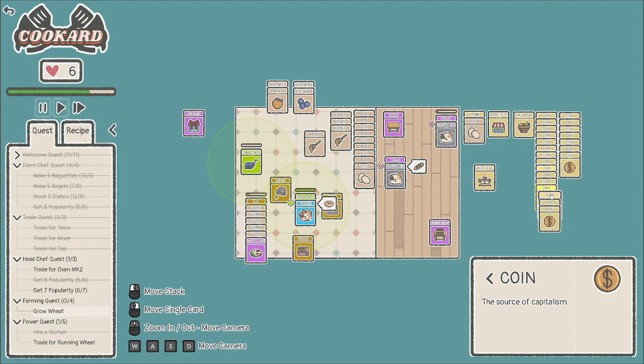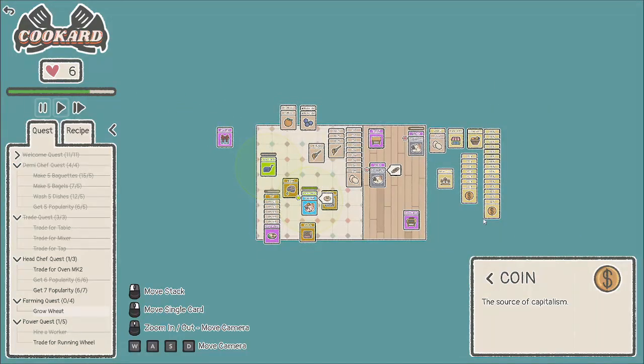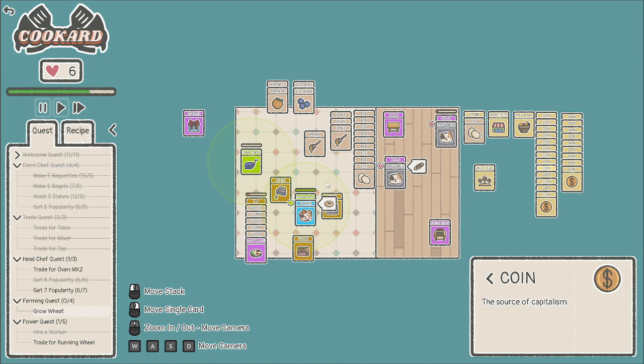Oh, it actually lets you split the pack — let me see if it does it again. Zooming in... I was able to grab like half a stack and left some below — weird bug if that's the case, but interesting. All right, well this was busy gamer dad showing you more of Cookard. This game is free, I'll have a link for it should you want to pick it up. Lots of fun and good times — super chill even though it looks a little chaotic. I'm definitely having quite a bit of fun keeping up with things. Like, comment, subscribe if you feel so inclined. We'll do one more episode where we'll try to unlock the mark two oven and see how long it takes to get to popularity seven — later!